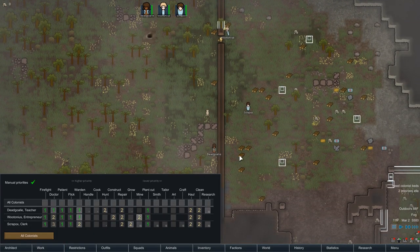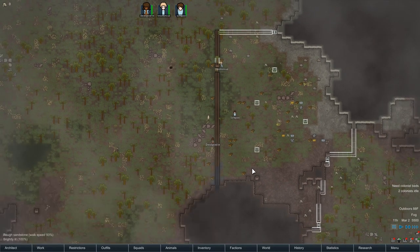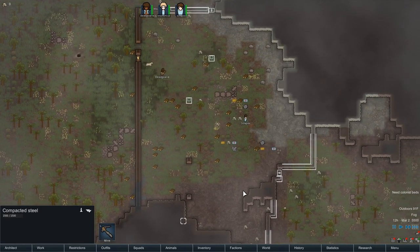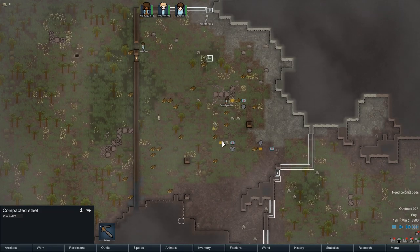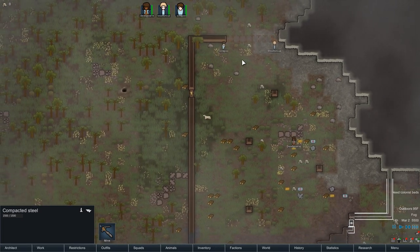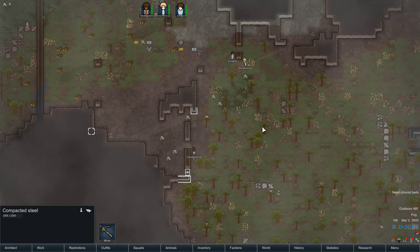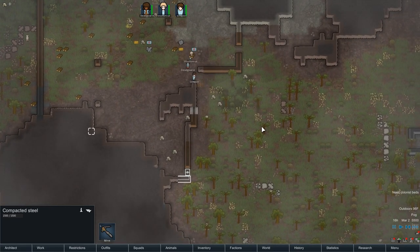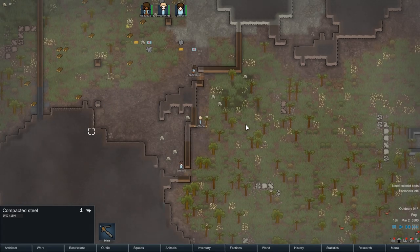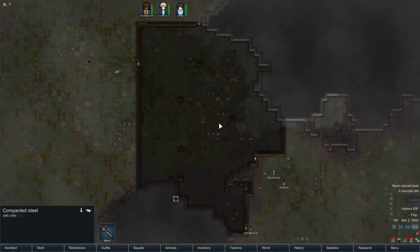Two colonists idle — they're not set to construction, so I'll put construction on at a lower priority so they'll at least do it. They've got a lot of work done on the first day — chopped down a bunch of trees and built us an enclosed area. We're indoors now — we have a roof.